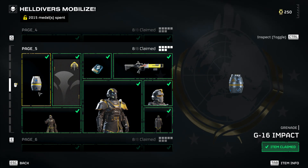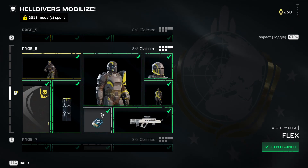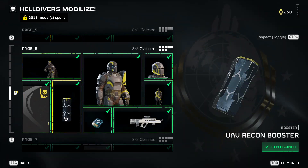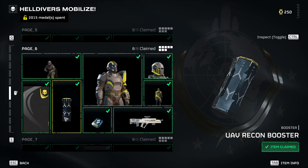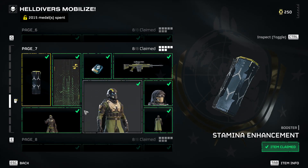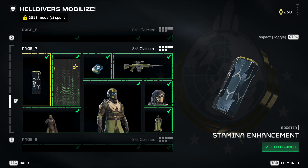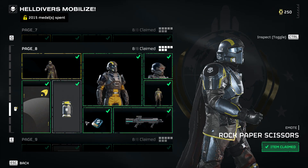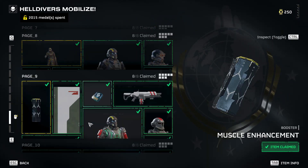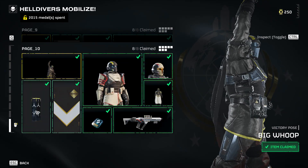You're gonna go for impact grenades on page 5 — that's a good upgrade. You're gonna kill yourself a few times, but good luck with them. Then you're gonna go for the boost again. Try out the Penetrator if you want, but you'll probably stay on the Breaker. Stamina enhancement is a big one on page 7.